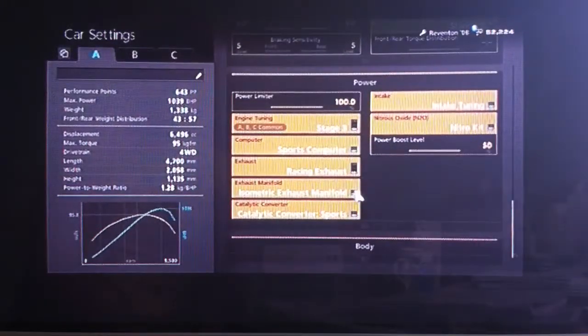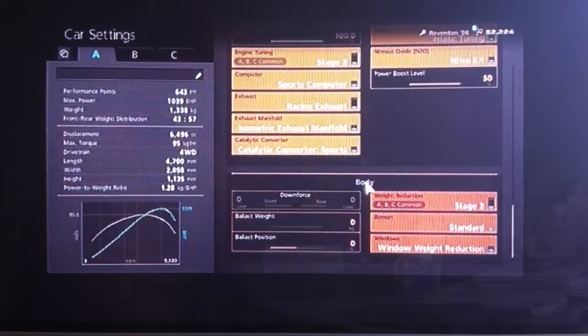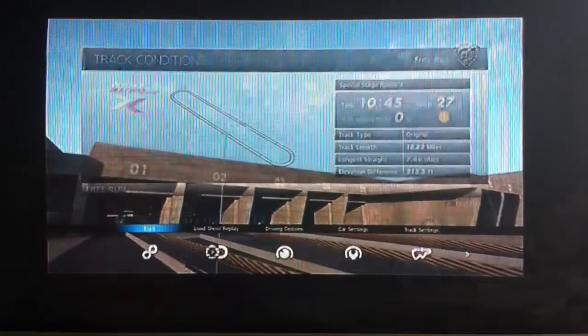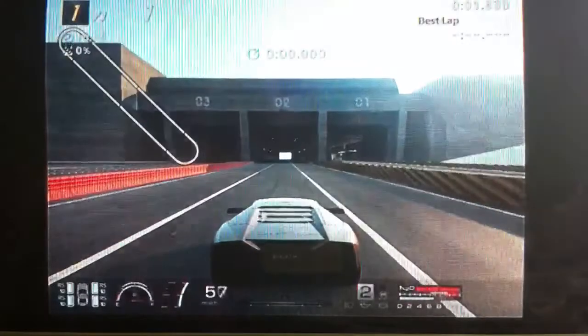All the power upgrades as always — NOS is optional but I always fit it — and weight loss. I've got traction control turned off because, like I said, it is all wheel drive and you don't really need to worry about wheel spin so much, but obviously it's personal preference.